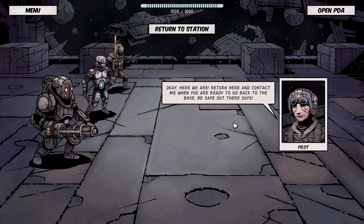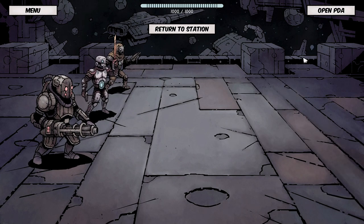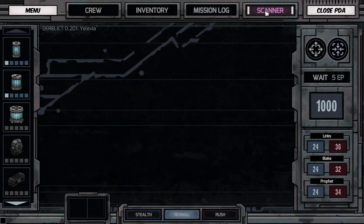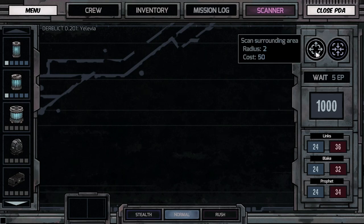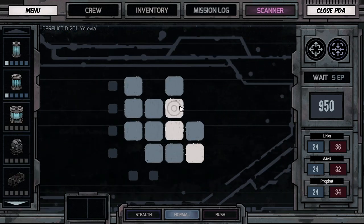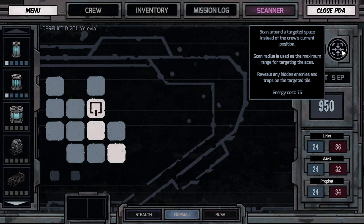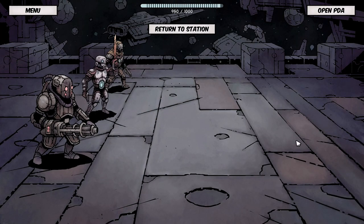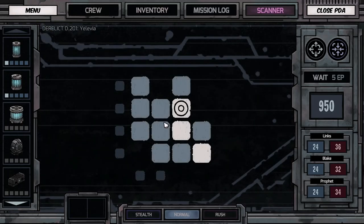Okay, here we are. Return here and contact me when you're ready to go back to base. The map starts a bit off from where you are, so it's hard to start scanning. There's our energy - scan surroundings and scan a certain position. We can get around through the PDA and handle all our movement, scans, and if we need to refill our energy that is also handled here.